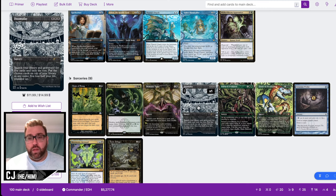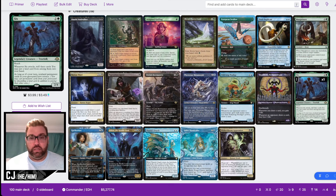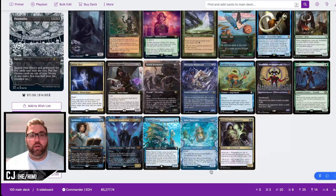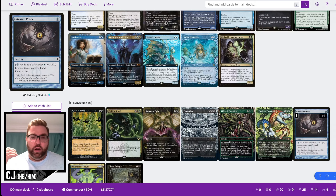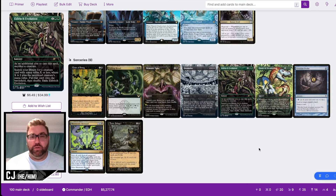We have Eldritch Evolution — we can go from smaller creatures like Halfling or Flesh Duplicate into Shieldmage, Syr Gwyn, or Manglehorn, though I'm on the fence about keeping it since most of the time we'll be going for the Witherbloom Apprentice or Spell Seeker line. Finale of Devastation is just a good card that retrieves things from the graveyard after we surveil them away. Gitaxian Probe helps with the Doomsday line but is mostly a cantrip — it will probably be cut after more testing.